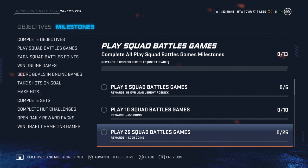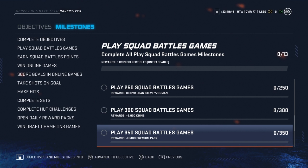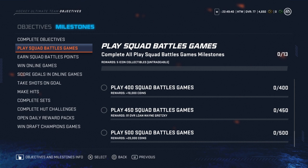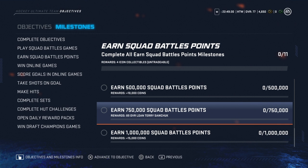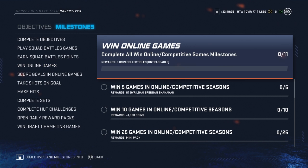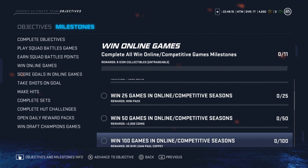Play squad battle games, earn five icon collectibles, 86 loan Robitaille. Now I wonder — are these all going to be loans? You also get loan Yzerman, a premium pack, loan Gretzky, 20K squad battle points, loan Sundin, loan Selanne. But these are all just loans with points — I don't imagine they're going to be anything insane. You just get icon collectibles.